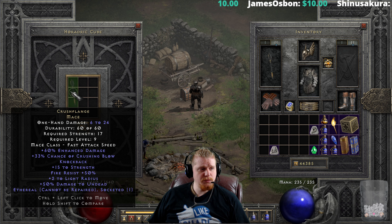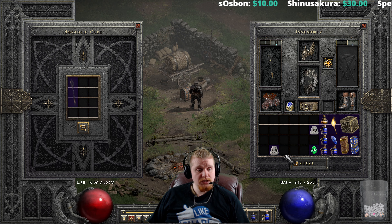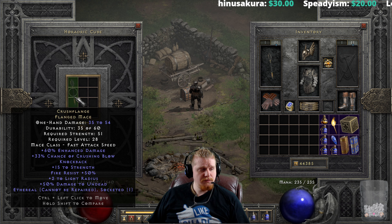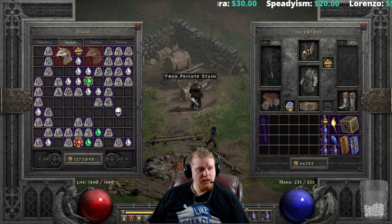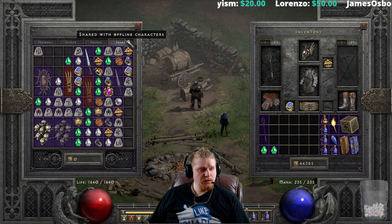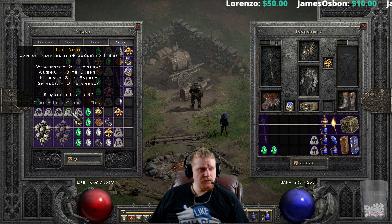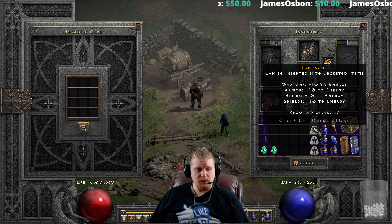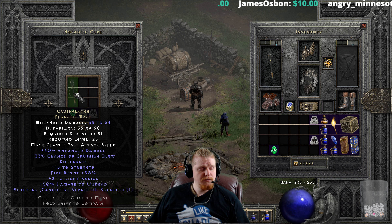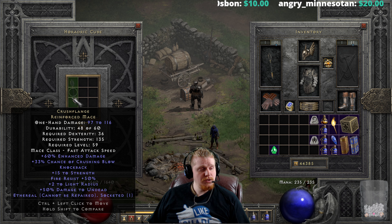The Ethereal version can also be upgraded: 6 to 24 damage, 17 strength, level 9, which goes to 35 to 54 damage, 51 strength, and level 28. We can upgrade this one more time, though this upgrade is probably not going to be worth it. You're going to need a Pul Rune and a Lum Rune, along with a Perfect Emerald. This is a much more expensive upgrade. We go from 35 to 54 on the Ethereal version, 51 strength, level 28, to the Reinforced Mace: 97 to 116 damage, 36 dexterity, 135 strength, and level 59.